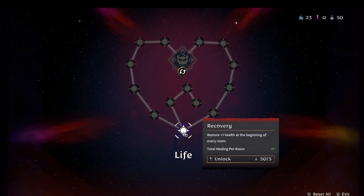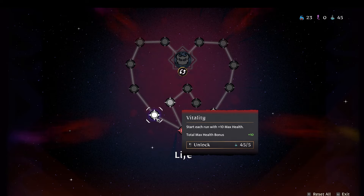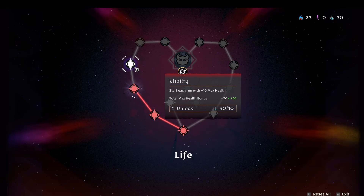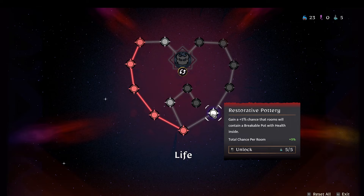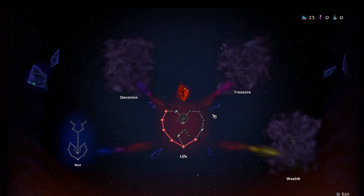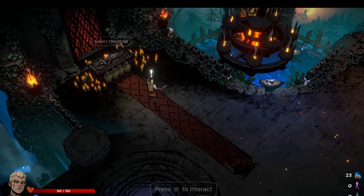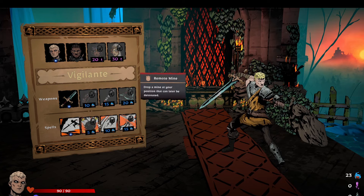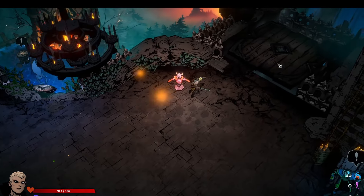Restore plus 1 health at the beginning of every room - wonderful. When you are revived, return with plus 10% more health. Start each run with plus 10 max health - sounds great. Getting a plus 5% chance that rooms will contain a breakable pot with health inside - love that. Let's give it another run. This is the area where you can choose the other characters. It looks like there are other weapons to open up, and then these are the spells that are on a cooldown over here. Really neat.